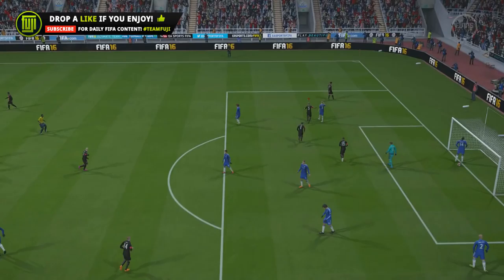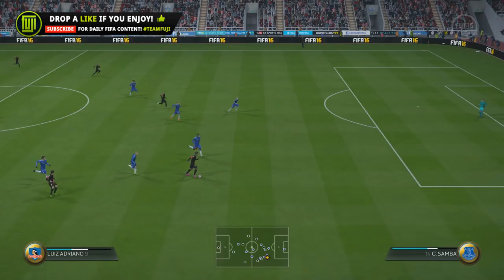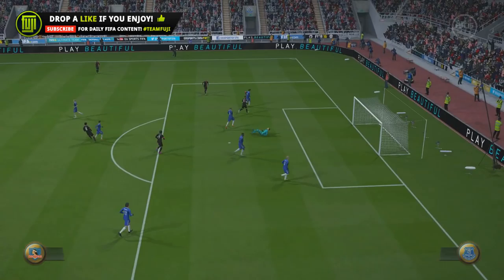Whereas if you play him at CAM, he's naturally in the spaces — he can easily finesse it past the keeper, or make a run where you just one-two it and you're through on goal. In terms of goal scoring, definitely play him in position. He's an awesome card; there isn't really much difference between the two — you can score goals and dribble with both.